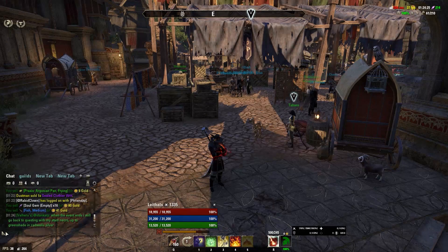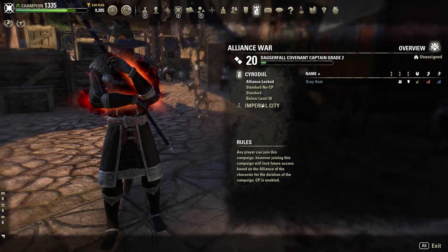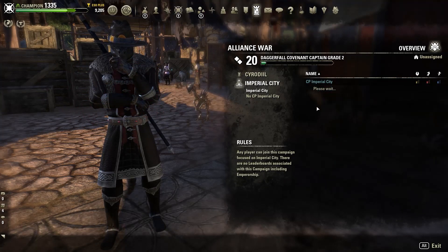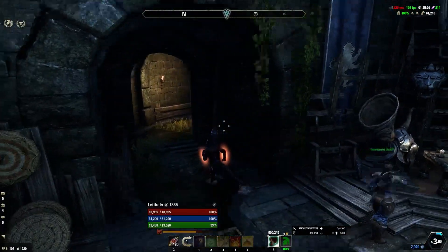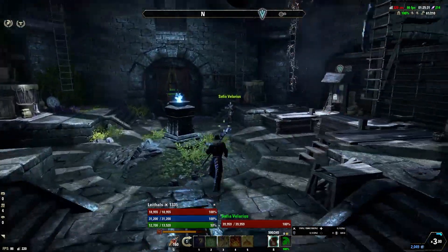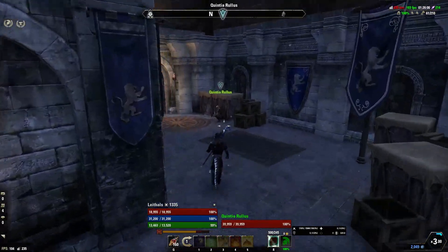First off, to get into the Imperial City, hit L and go into your Imperial City section. I always just go CP because it means it's a little bit easier to kill things inside. Once you're in, check your map so that you're going the right way. For DC I like to go into the Elven Gardens district. It gives me a quick loot path and I can come down safely without losing too many Telvar if there's somebody to kill me.